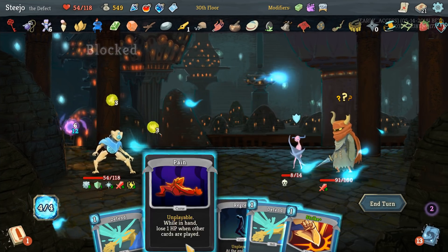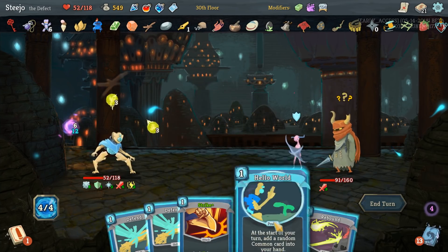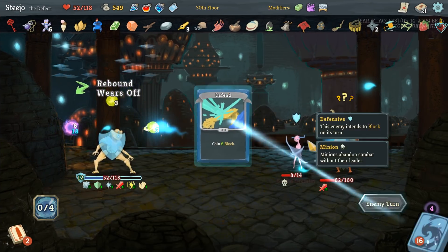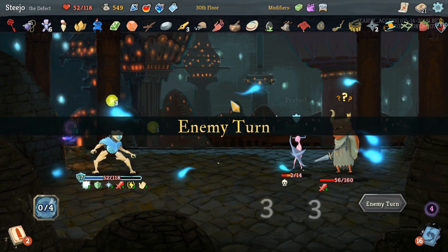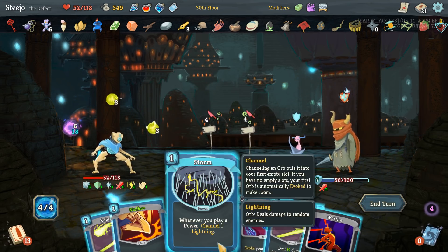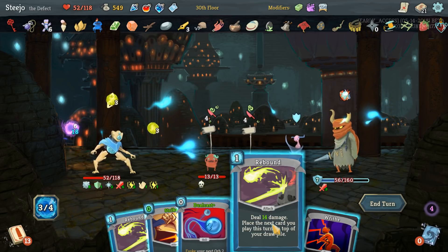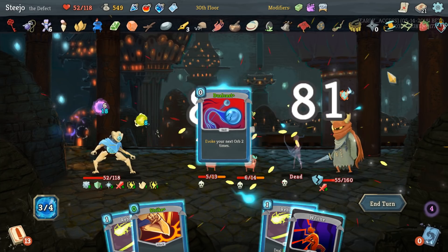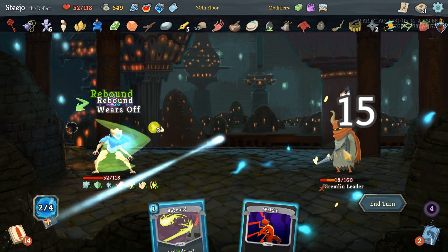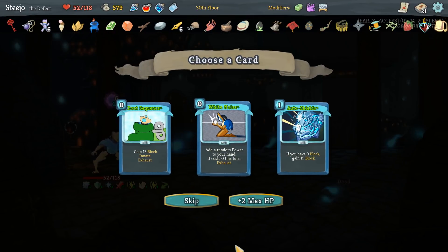It's not a big deal - throw out Pain, throw out Regret. Hello World - let's rebound a Strike back into my life. I don't know why I blocked apart from just habit. Nailed him! Bag of Prep.